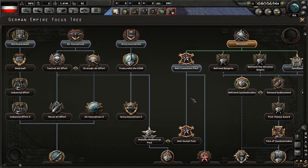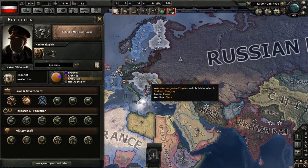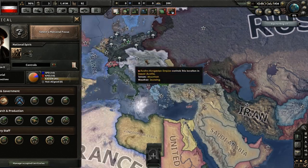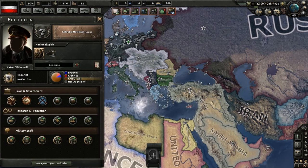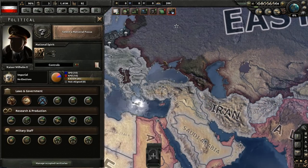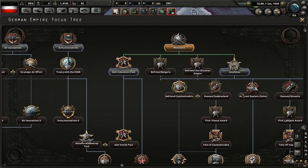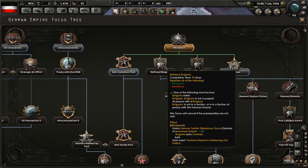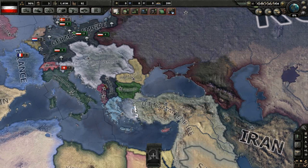Let's have another look at the focus tree — things that I have actually changed. Although it still says the Anschluss, instead of annexing Austria-Hungary, which was a terrible thing that happened in the most early stages of the mod — even though they were in a faction, they still annexed it — I made the Anschluss get them into the faction instead. So Austria-Hungary doesn't start in the Centrals; they will join the Centrals when Germany clicks the Anschluss focus. After they have done the Anschluss, they will be able to get Bulgaria and the Ottoman Empire into their faction. Bulgaria also can get into the faction through Austria-Hungary — this is just a way to make sure that it will happen.